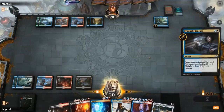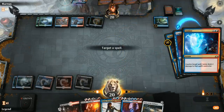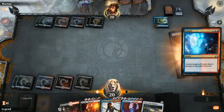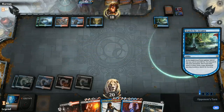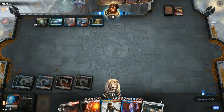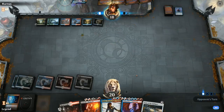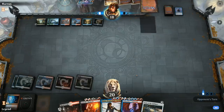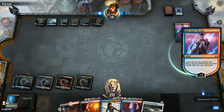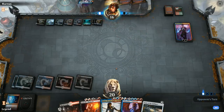Thought Erasure was a good draw, so we can cast it with Ionize backup. If our opponent expansions our Thought Erasure, we fight over it and hope they don't have too many counterspells left. Opponent is indeed copying it with Expansion, then plays Devious Cover-Up on our Thought Erasure—they want to protect whatever's in their hand, which probably includes a Niv-Mizzet. Against Esper Control they have way more dead cards than we have against them, considering most of our removal are split cards like Bedazzle and Carnival/Carnage.